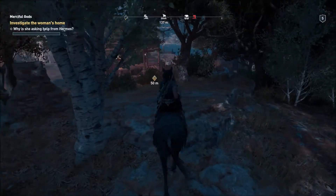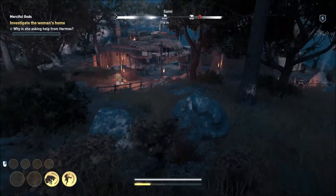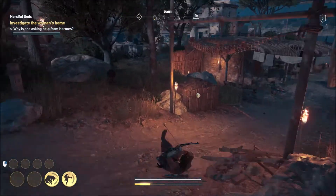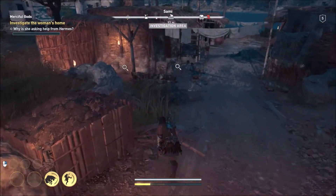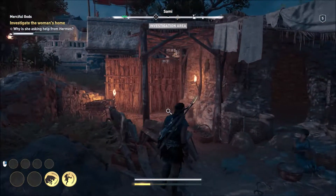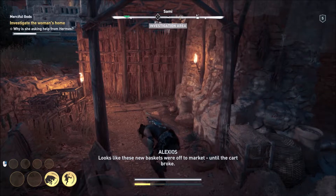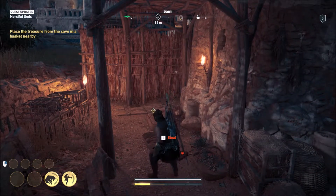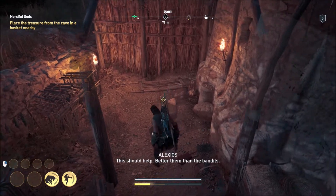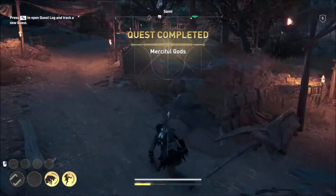Here we are now. Why is she asking help from Hermes? The cart looks pretty worse for wear. Looks like these new baskets were off to market until the cart broke. Place treasure from the cave in a basket nearby. This should help - better them than the bandits. That's quick.